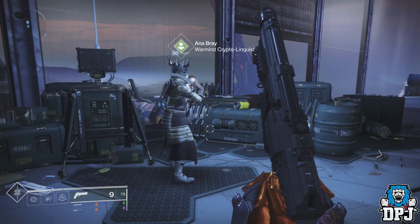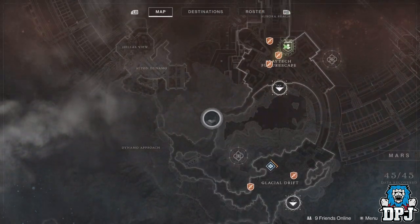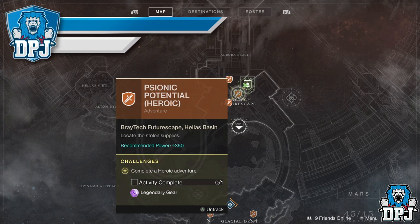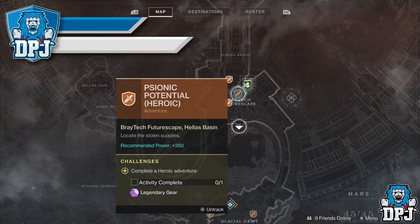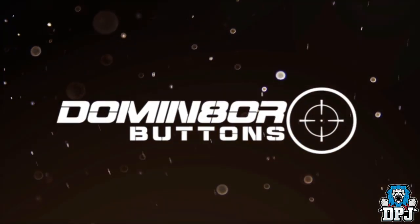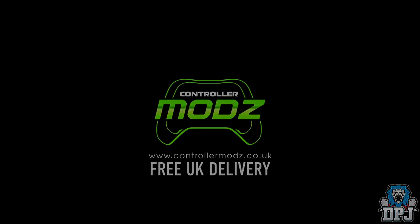If you actually get 21 exotics a week you're damn lucky, but there are some lucky players out there for sure. It's as simple as that — go to the flashpoint planet this week, it's Mars, complete the heroic adventure, and hopefully you'll get an exotic weapon or armor piece. Get trying this method, good luck, and on that note I'm out — thanks for stopping by and hopefully I'll see you in the next one.